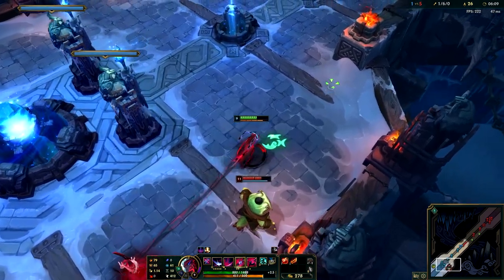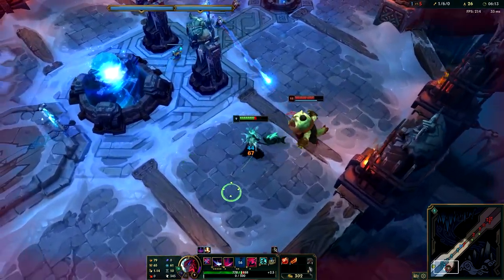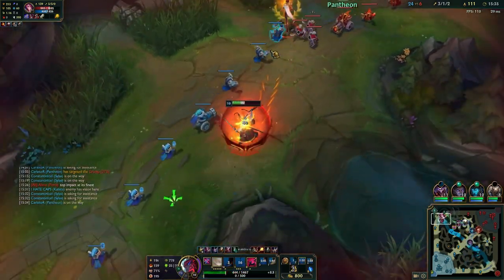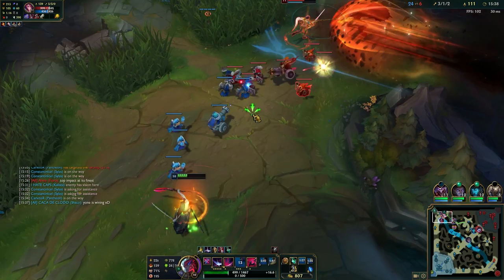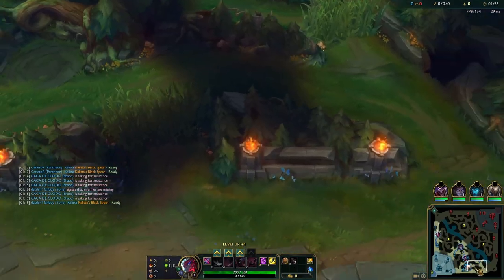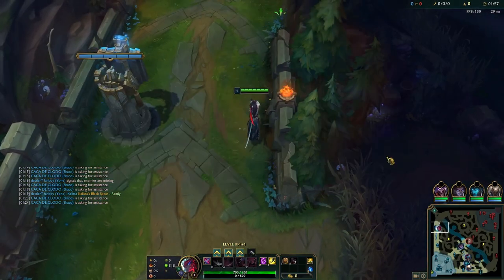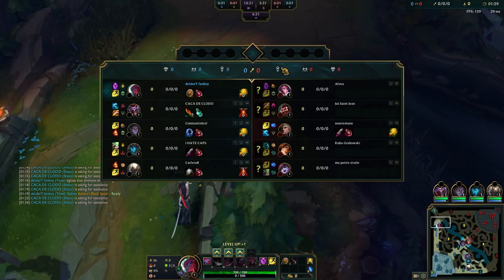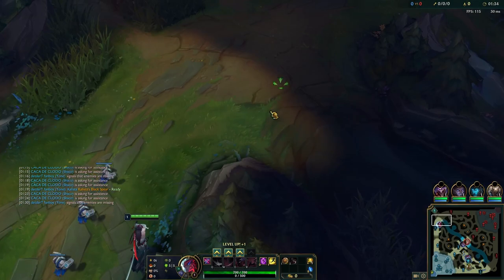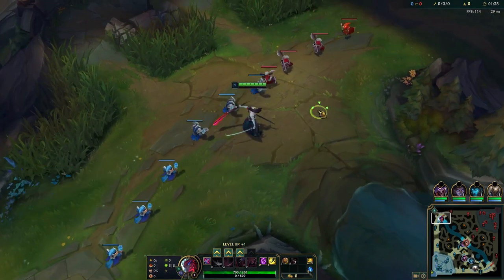Tahm Kench will just straight up swallow you, no fucks given. Before, I thought any suppression whatsoever would temporarily stop me, but in reality only one actually does. The point of this huge ramble is that discussing League topics can genuinely improve your gameplay knowledge. While I thought this segment would prove Yone's E isn't as unstoppable as it seems, this has just deepened the rabbit hole — it's truly an unstoppable force.